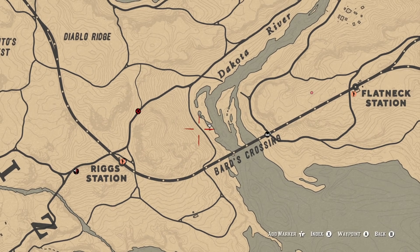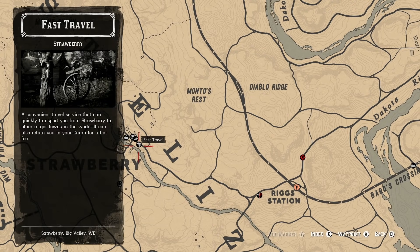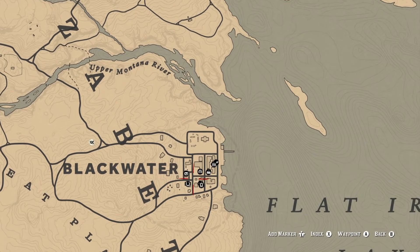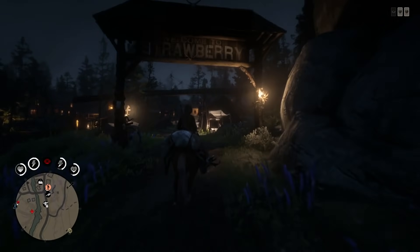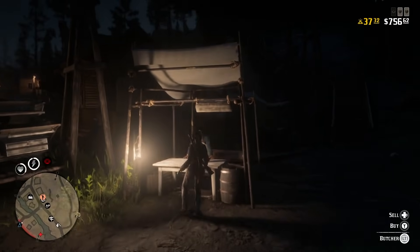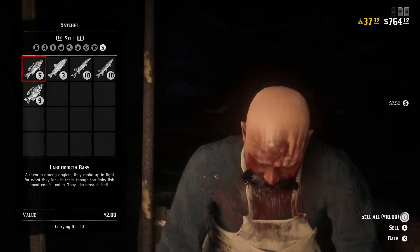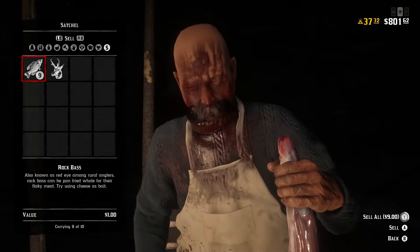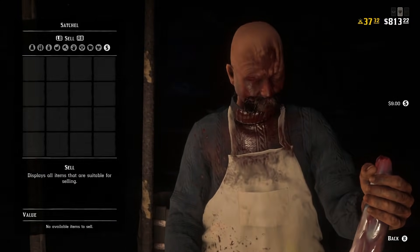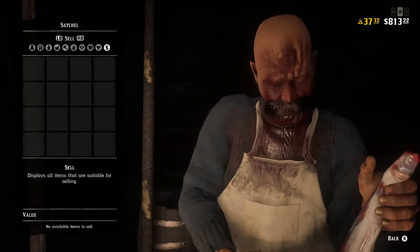We're going to head on over to a butcher. You can choose one of two locations — you can either head over to Strawberry, which has a butcher and is the one I prefer, or you can head all the way down to Blackwater, which is still relatively close but a bit further away. When I arrive at Strawberry I'm getting shot by a couple of griefers, so I quickly run to the butcher and sell off all of my fish.